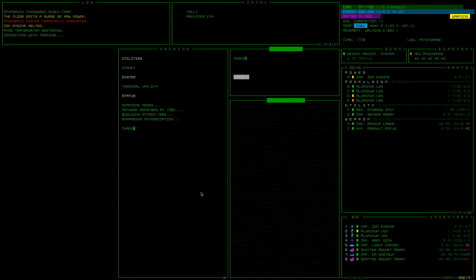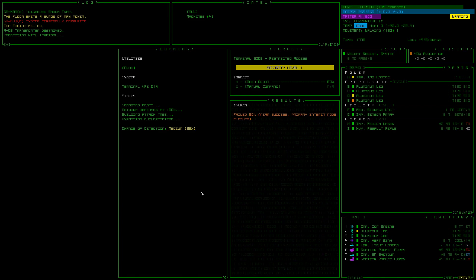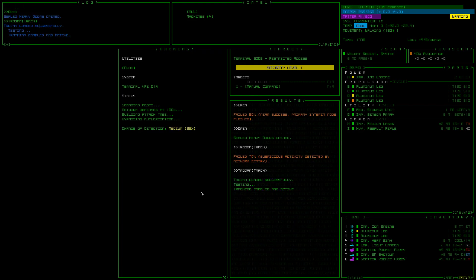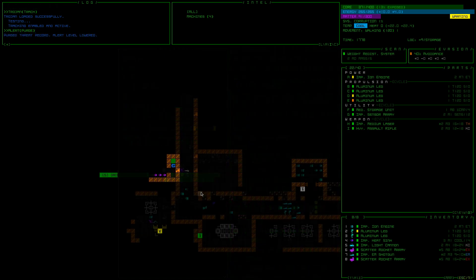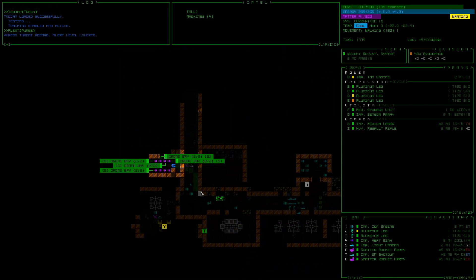Jump in here, let's go ahead and open the door. Let's do a Trojan track — 70%. Let's do an alert purge. I really want this one to work. One more try. Yeah, there we go. Drone bays. Okay, so drone bays are super cool.